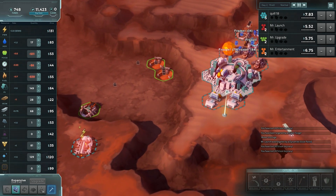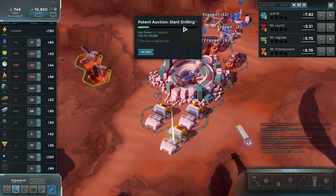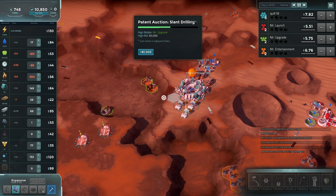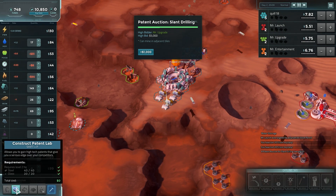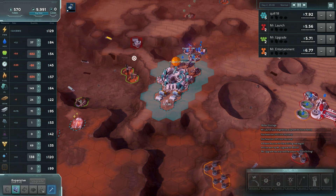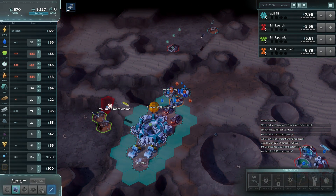We are still crushing the glass thing. You'll notice if you build buildings adjacent to others of the same type, there's a boost. There's also slant drilling — I'll skip it, but it's kind of interesting that it lets you mine in adjacent tiles. We could also go ahead and build a patent lab, which instead of waiting for an auction, we could actually just research our own tech. Oh, we are out of claims — never mind, let's not do that.